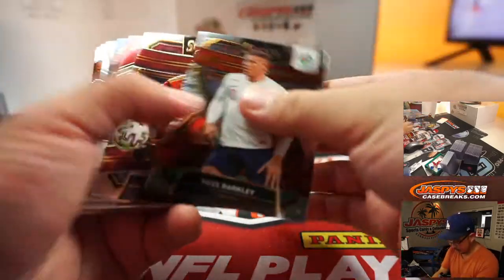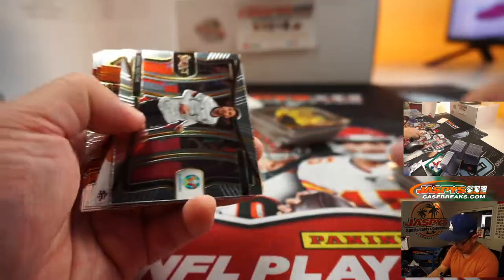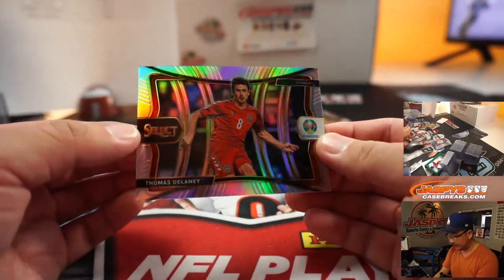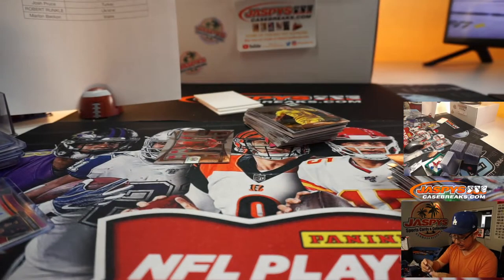There's Ross Barkley. We've got Chesney tri-color. And we've got Thomas Delaney for Denmark. Chris Welty with the Danes — 32.